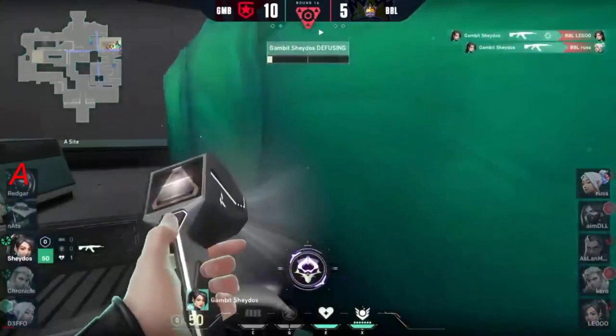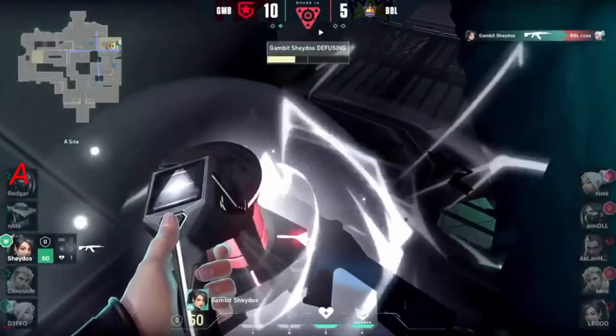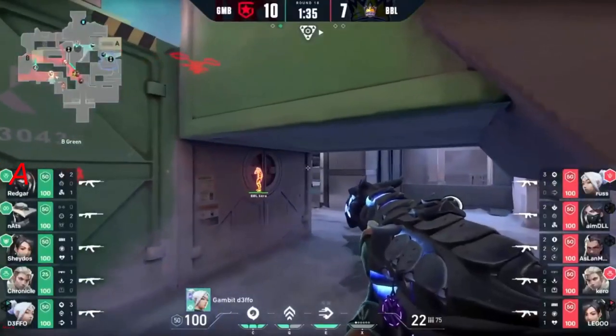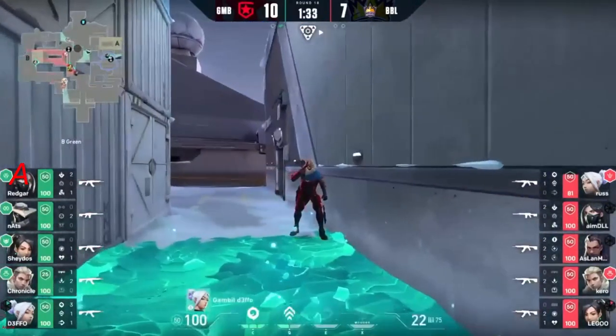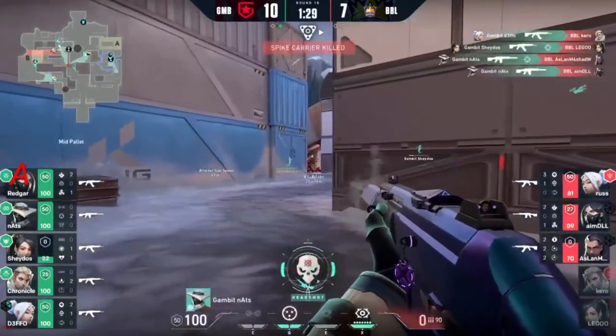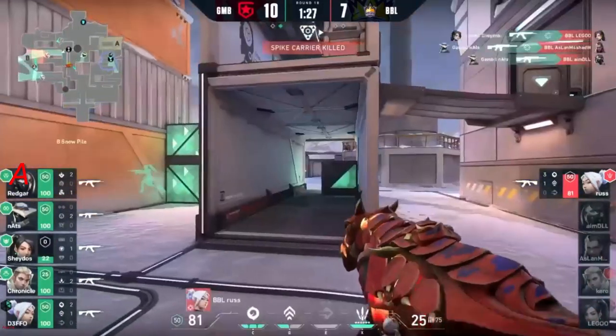Shados is in trouble — but maybe not. I thought Russ had it. The time is just too tight. Defo — that's so nasty. Here's the drone above, takes the timing. And Gambit — they're out with four kills. We barely had time to take a breath at the start of this round.